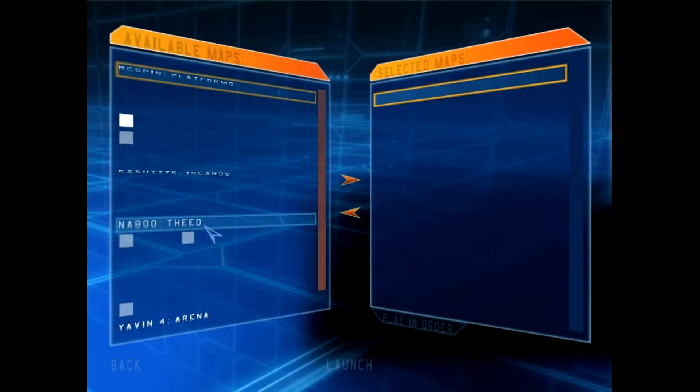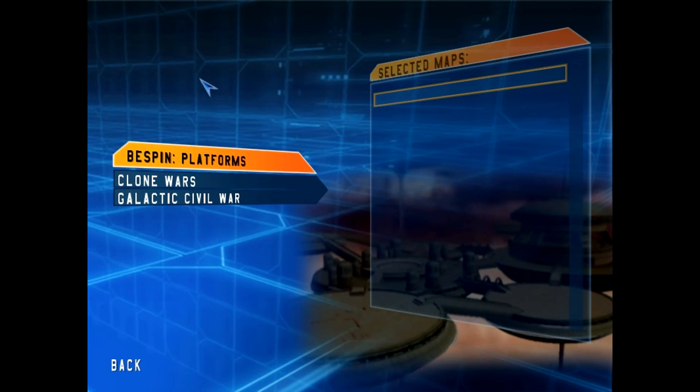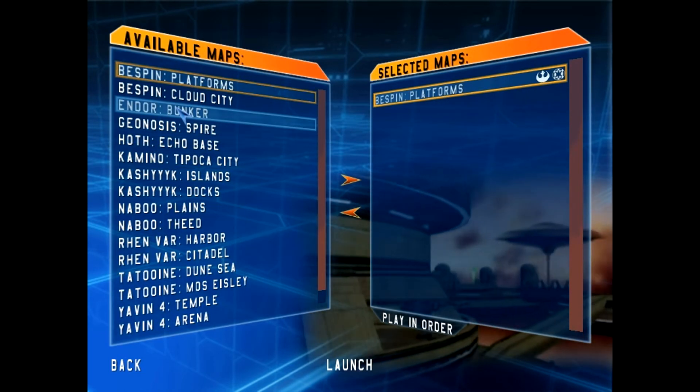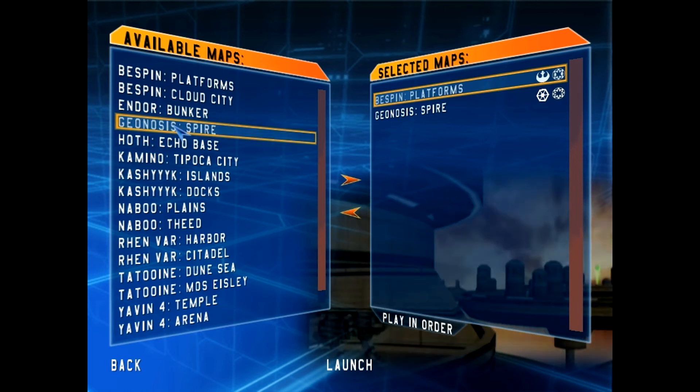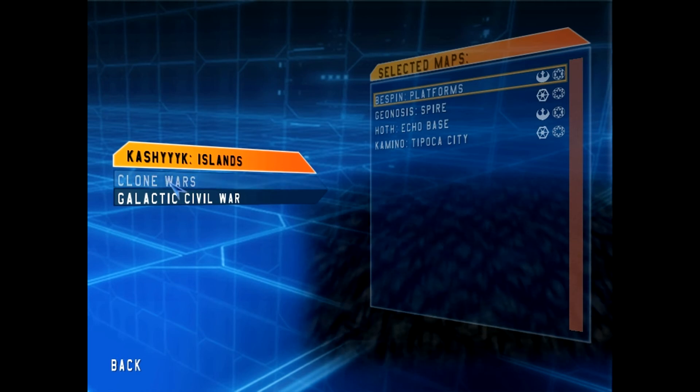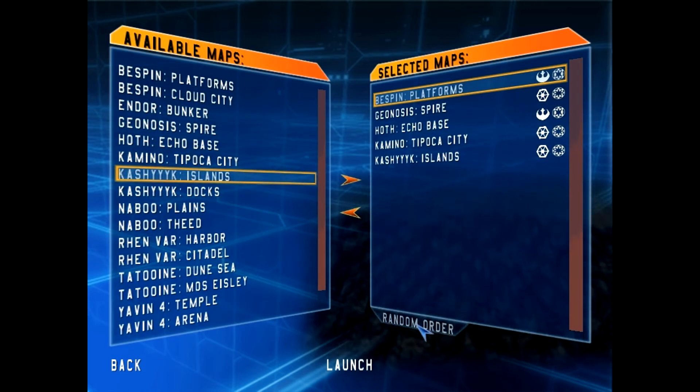Instant Action is the mode I seem to play most often. It gives you a choice of all the maps in the game, along with most maps having Galactic Civil War or Clone Wars options. There are a few maps that don't, however, like the iconic battles of Hoth and Geonosis, being tied to their respective trilogies. Once you've chosen your maps, you can click play in order or the play random button and launch, which randomizes the list of maps you've chosen.